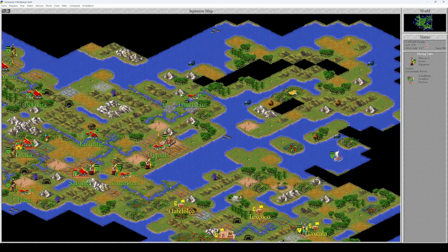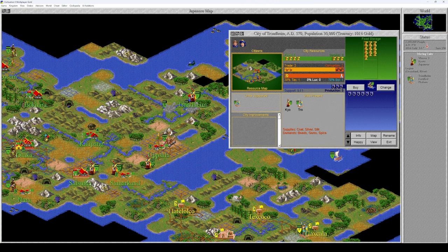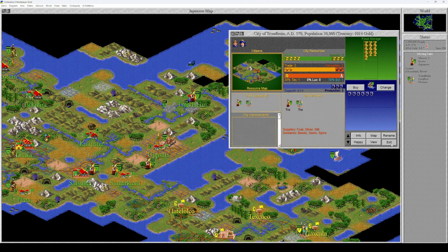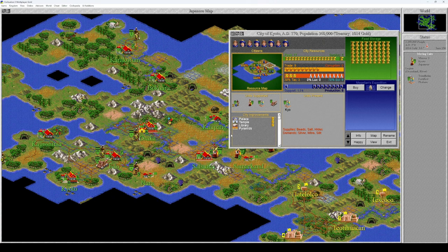In the meantime, irrigate this. You change support from Kyoto to this city. Kyoto supports only four units now.